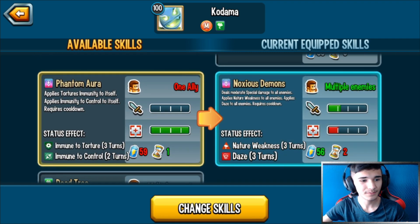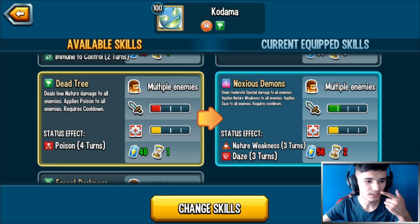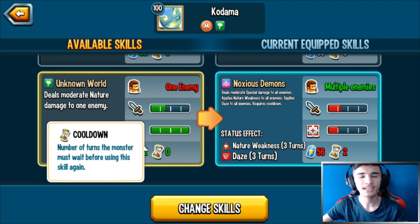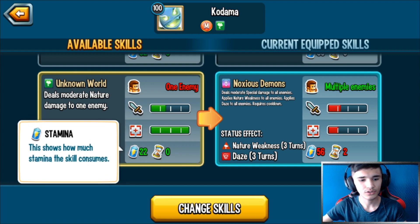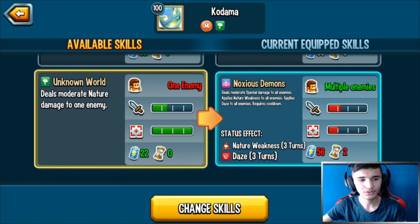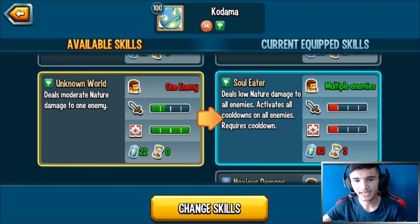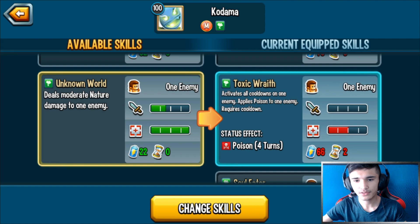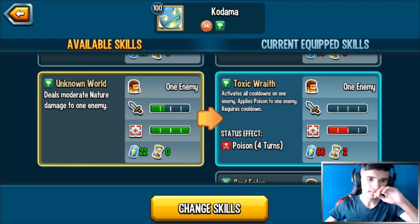There's also a skill that applies torture immunity to itself and immunity to control to itself. With this skill, if you have him to rank three you don't really need it unless you just want the immune to control, because you'll have torture immunity from the start of battle anyway. The rank zero spammable skill — low nature damage applies poison, one-turn cooldown — is really useful. If you get hit with CDA, it's not a problem because you can use this and continue spamming as long as you have the stamina.